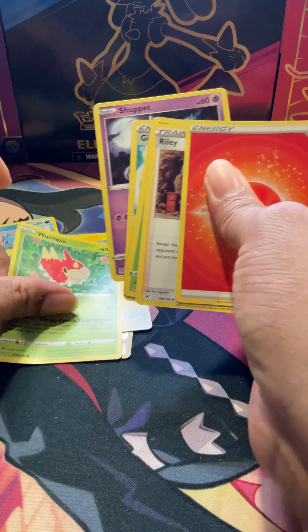We can end on this last pack. That would be awesome to get another Giratina or a Trainer Gallery we don't have. This is not anything special — feels like a regular old shiny. Steel, Roserade, Cradily, Basculin, Phantump, Makuhita, electric, Murkrow, Histoine, Arcanine. Alright, we got a new card going up on the board.